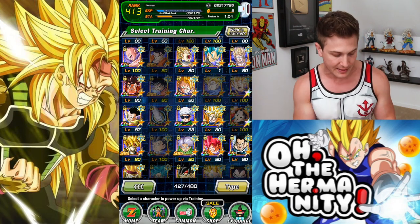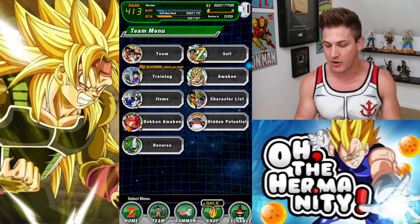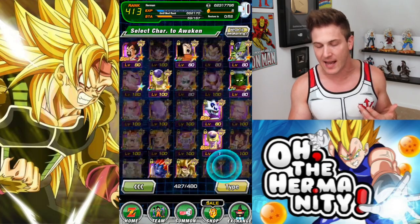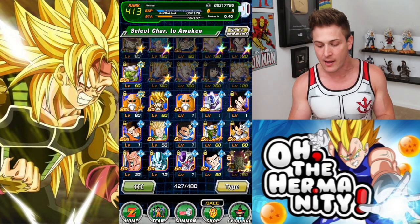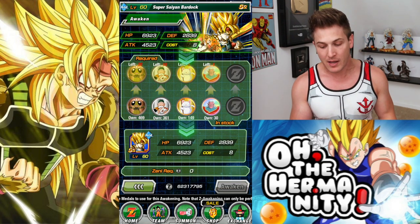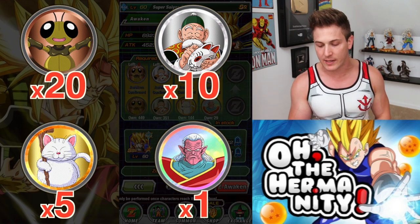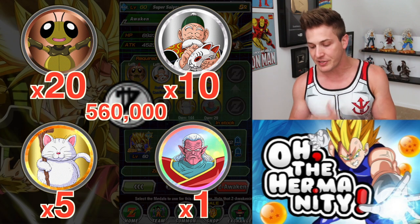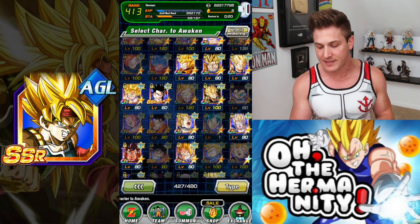If you haven't been saving them, now you know, and you can start saving them. In order to boost his super attack, we're gonna have to dokkan awaken this Baddock unit. The unit starts off as a level 1 SR, so first you'll go to training and boost his level from 1 to 60. Then go into awakening — it takes 20 Gregory metals, 10 Grandpa Gohans, 5 Korins, and 1 Kibito Kai, costing 560,000 Zenny to Z-awaken him and turn him SSR.